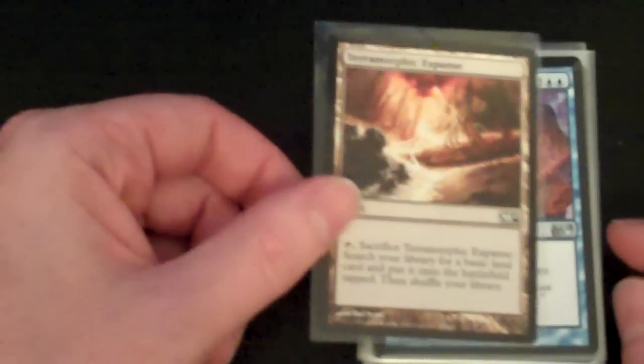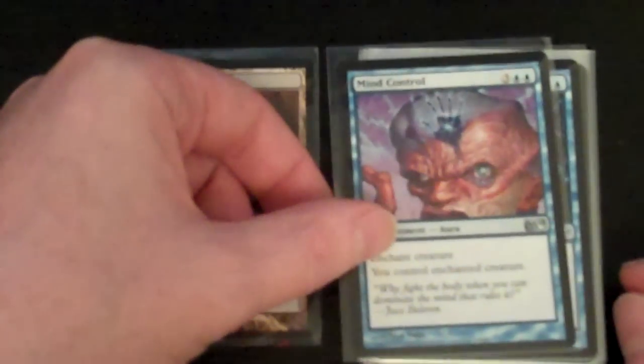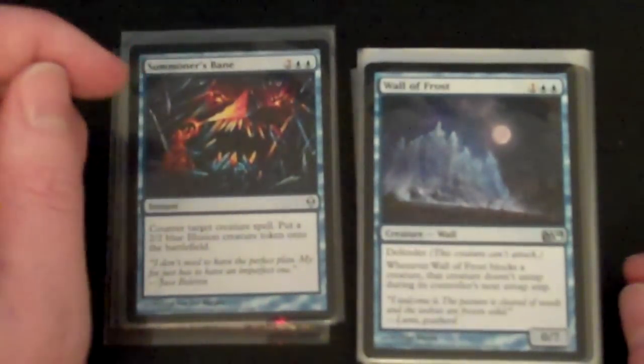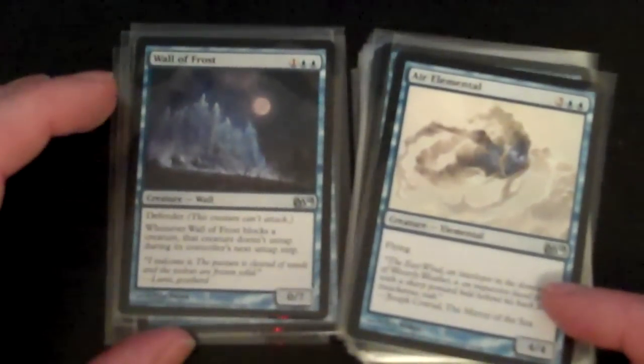First up we've got Terramorphic Expanse, which is from M10, and that's a common. Mind Control is an uncommon from M10. Then Zendikar — Summoner's Bane and Wall of Frost. These look like they're commons.